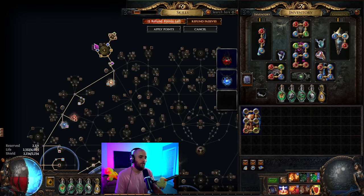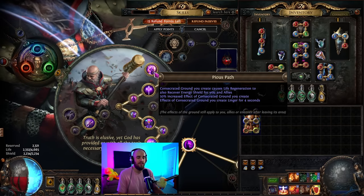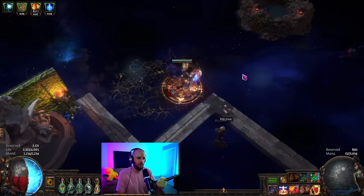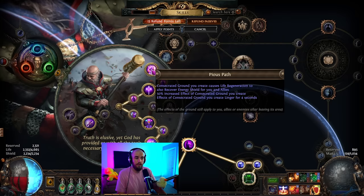Beyond that, for recovery, we are also an Inquisitor. The Inquisitor ascendancy has Sanctuary and Pious Path, which allows us to have hybrid recovery scaling — meaning consecrated ground effects and regeneration also apply to energy shield. We have them essentially permanently, as long as every four seconds we stop for just a short period. The main way we do this is every time we shield charge, we stop just for a moment, get consecrated ground effects that are increased, providing life regeneration, energy shield regeneration, and some reduction of curse effects on us.